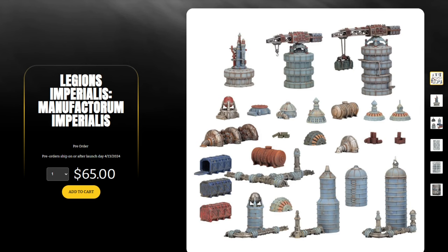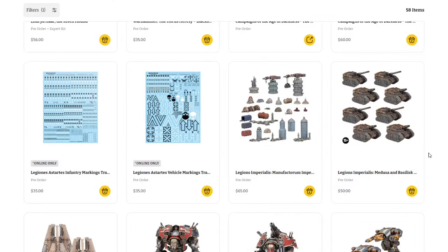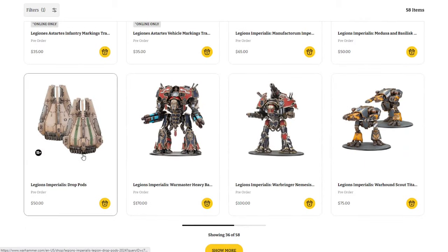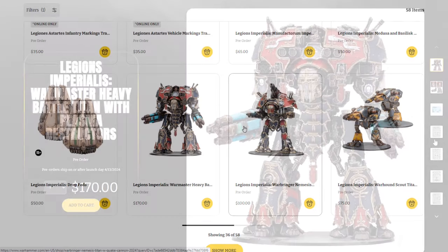We have the Legion Imperialis Medusas and Basilisks — $50 for those, you get eight in the set. Some very cool tanks, and nice to see eight for $50. Scrolling down, we have the drop pods — you get four in the set for $50. I'm not sure why you get so many fewer drop pods for the same price; I'd think they're about the same size as the tanks, but there does seem to be quite a bit of variance.